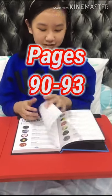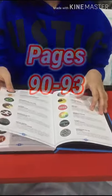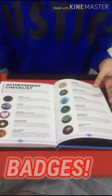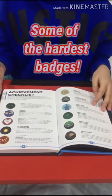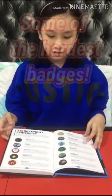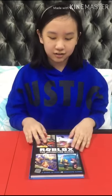On pages 90 to 93 of the book you can see a ton of badges that you can earn in the games. But that's not all of the badges — it's just probably some of the hardest badges to earn, and the book gives you hints on how you can actually earn these badges.